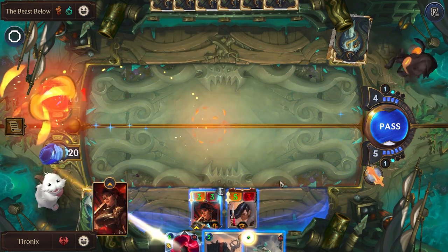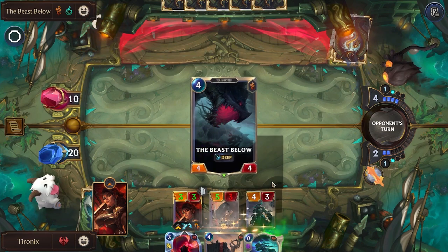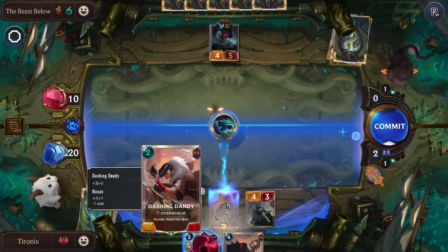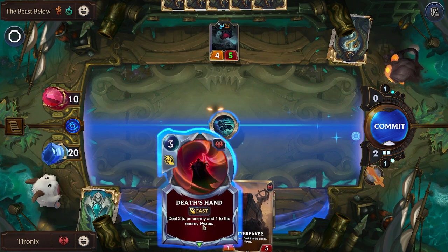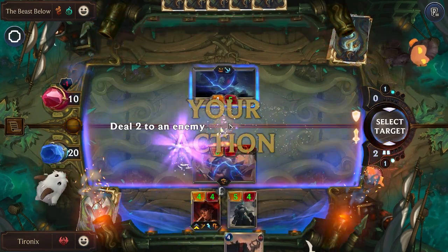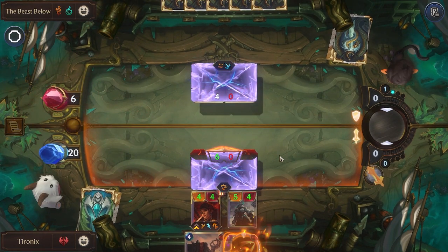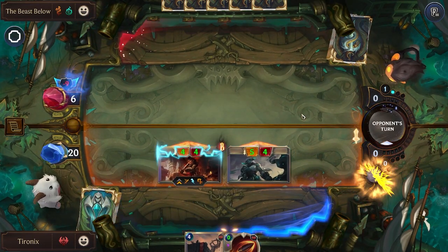We'll open up with our stylish shot, get our Ruined Reckoner on the board. I think we'll let him start a free attack since he has Overwhelm — even if they block, he'll still be able to do some damage to the Nexus. Plan on playing Death's Hand as well. This way we push even more damage on their Nexus. And now we can attack and end the game. Very nice.